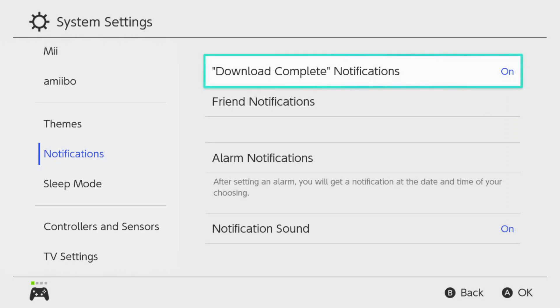The first option is the Download Complete notifications. You can turn those on or off. That's for if you're downloading a game or something to the Switch and you want it to notify you on the Switch itself when it's done downloading. I typically leave that on, but it's up to you.